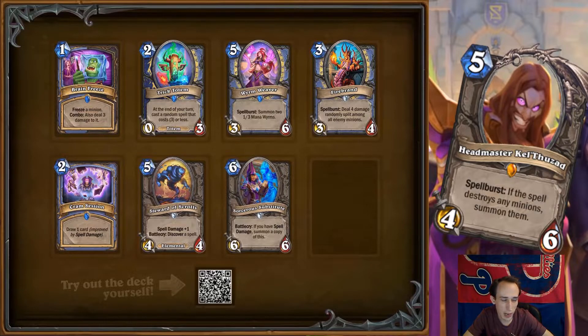Next we have Worm Weaver — five mana three-six, spell burst: summon two 1/3 mana worms. Mana worms are two-drops, so this has huge value in theory. You'd probably play this on your small spell combo turn. It could be a two-turn finisher: play it on five, then play spells on six to get two 3/3 mana worms that can attack on seven.